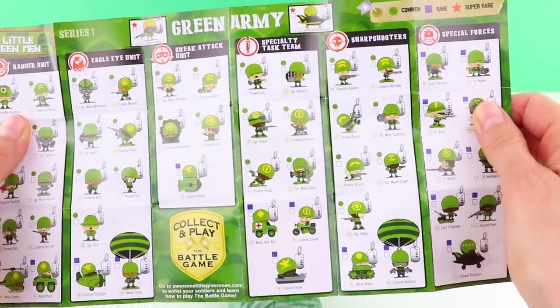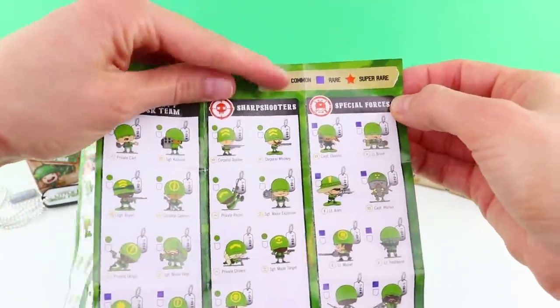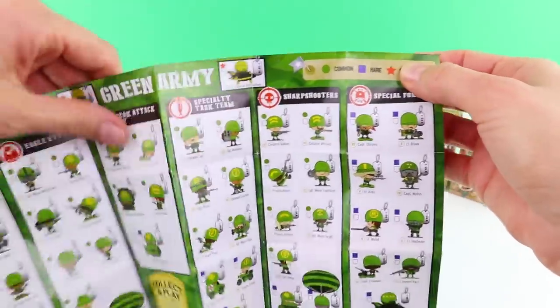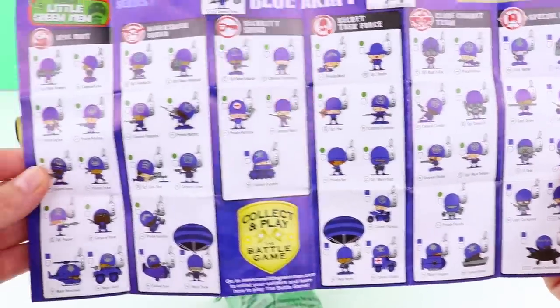And here's a poster so we know which unit they're from. Now, I don't know if you can see here — green means common, blue means rare and red is super rare. So there are all the green ones and there are the blue ones.